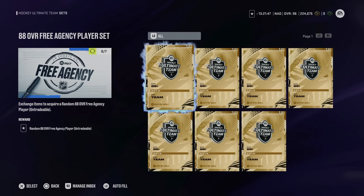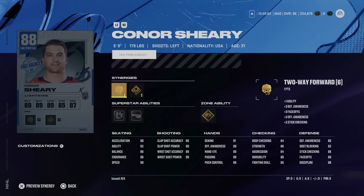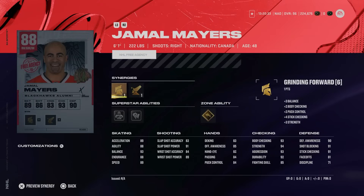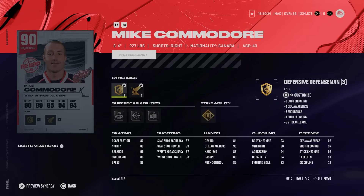There are new cards available via these sets. Trading in 7 x 85-and-above gold player items gives you a random new 88 overall. The new 88s include Peter Mueller from the Florida Panthers with gold make it snappy, Connor Sheary's Tampa Bay Lightning card, Connor Clifton from the Buffalo Sabres who gets truculence, and Jamal Mayers from the Chicago Blackhawks — also with gold truculence. These are all primarily theme team player items due to low skating stats.